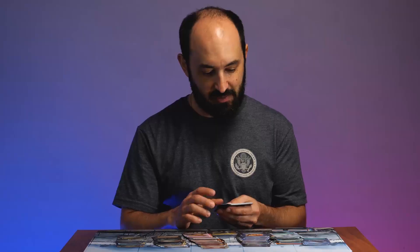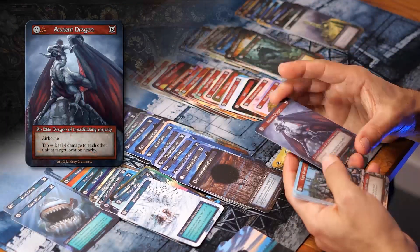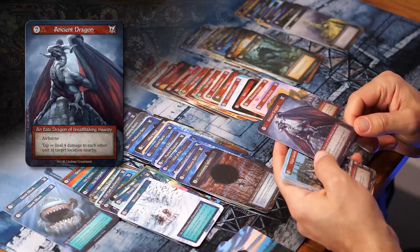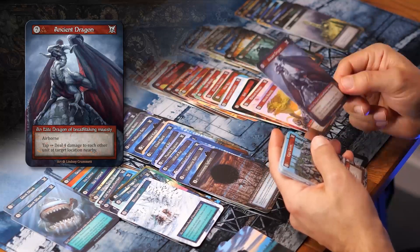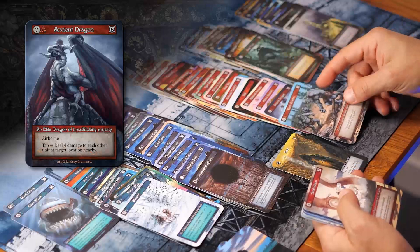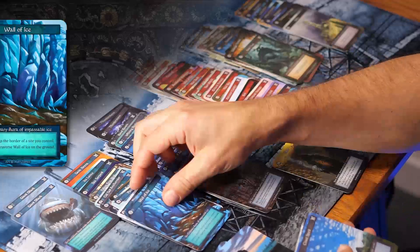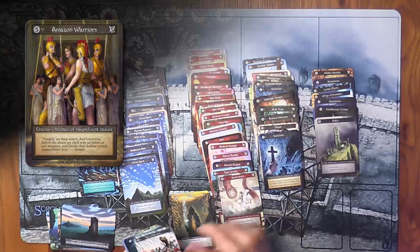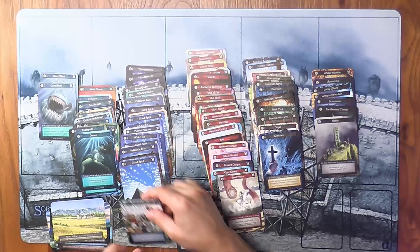Maybe I'm just going to go with Giant Sharks — that's amazing. And I got an Ancient Dragon. Ancient Dragon is incredible — elite, seven mana, three Fire threshold, six power, airborne. I can tap it to deal four damage to each other unit at a target location nearby. Very strong in Sealed when I'm going to be able to get up to seven mana more easily. I also have Ogre Groot — three power, three mana — and Sand Worms, Wall of Ice, Cloud Spirit, and Amazon Warriors. I have a lot of choices and I think I can make quite a strong deck here.